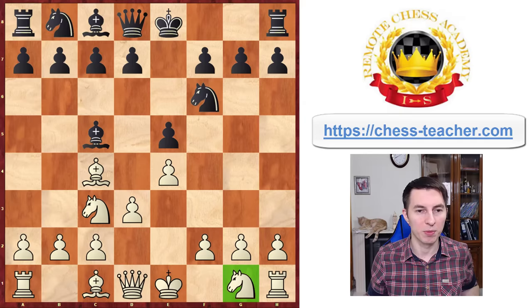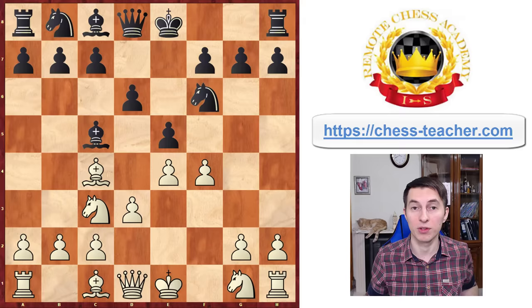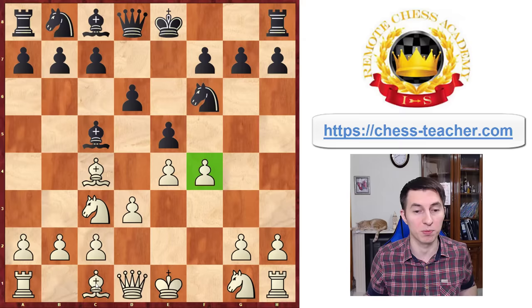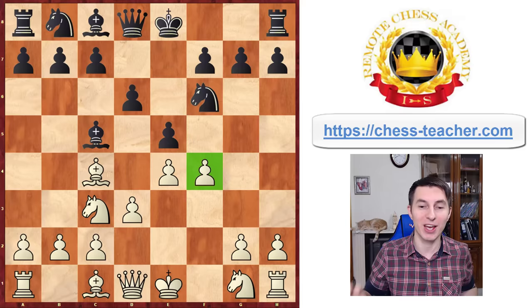When black responds with Pawn to d6, instead of developing the knight again, you first push the f-pawn forward. This gives great possibilities for future kingside expansion — the f-pawn can help open the f-file or be pushed to f5, giving a space advantage and setting up a nice middlegame attack. It's essentially an improved version of the King's Gambit where you play f4, but it's not a sacrifice because this pawn is protected. In addition to that, you're setting a clever trap along the way.